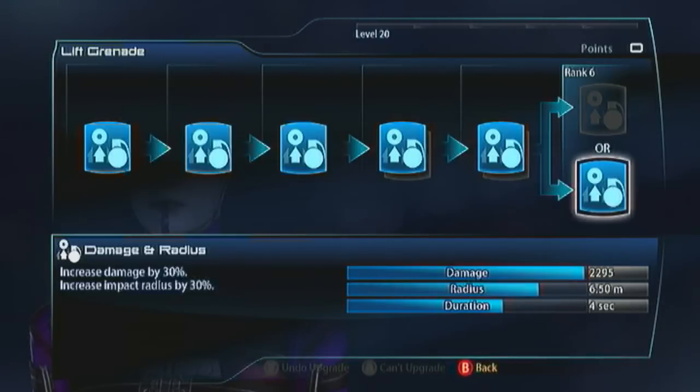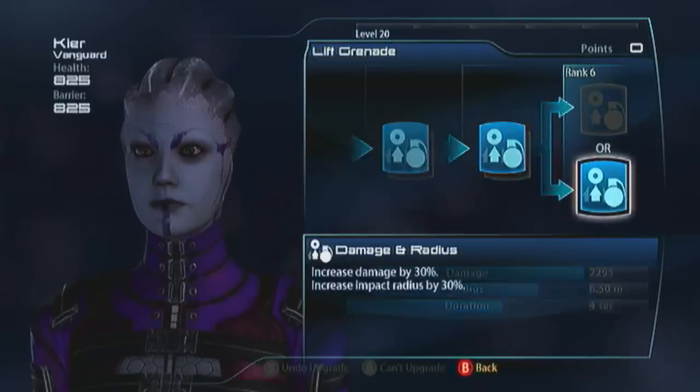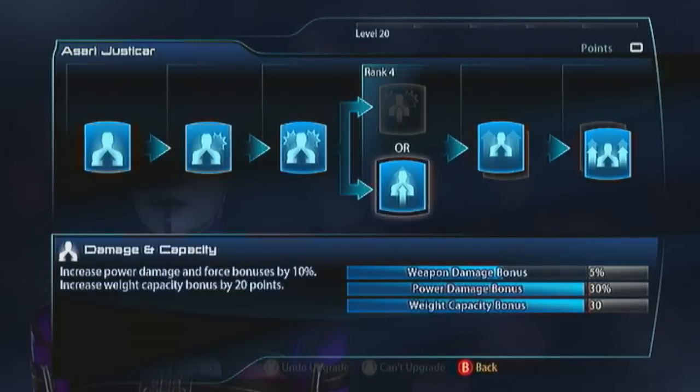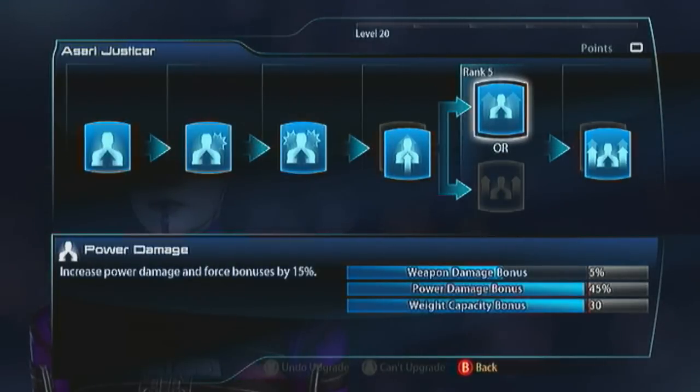We've already got the power bonus from Biotic Charge, but then we're going to look at the Asari's passives and take damaging capacity and power damage. Now we've got another 45% power damage bonus. The lift grenades are just getting stronger and stronger as we go on - I can't stress that enough.